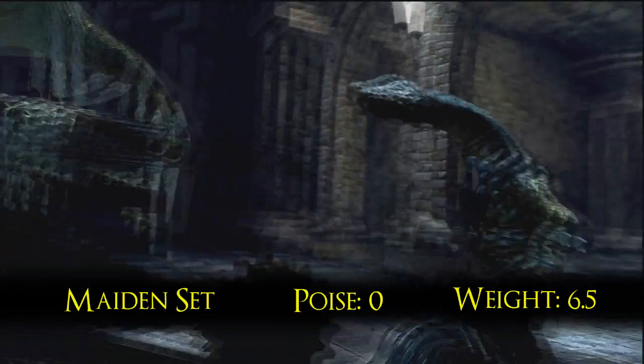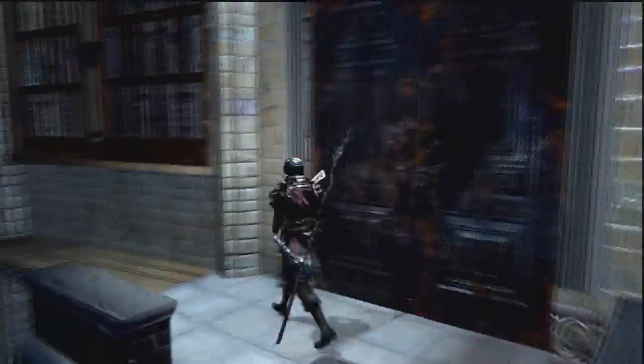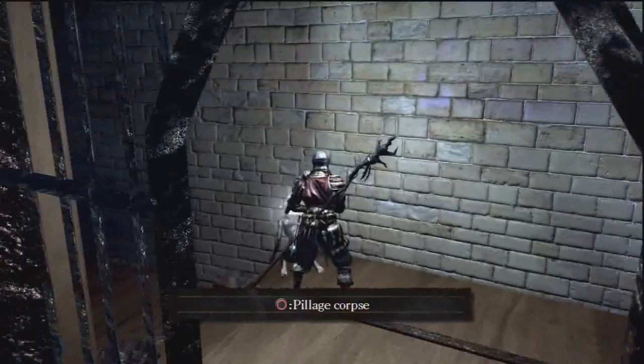The Maiden set is a well hidden set that requires a small leap of faith off a plank in the prison section of the Duke's Archives. This is the set worn by Rhea of Thorolund. This set really reinforces the idea that Seath's channelers are kidnapping women for him to experiment on. Wearing this set, you don the visage of a maiden — perhaps you've come to Lordran on a mission to seek kindling and serve the will of the church and the royal family of Thorolund, like Rhea.